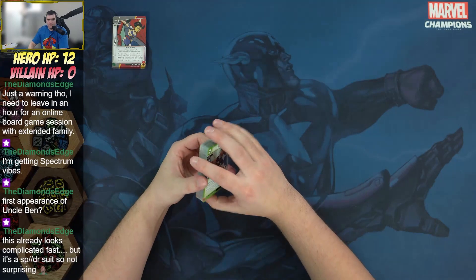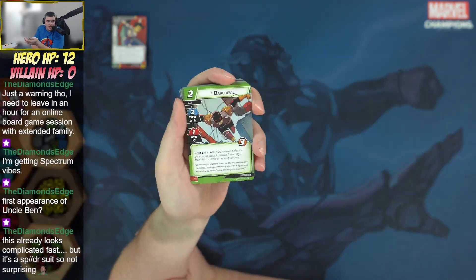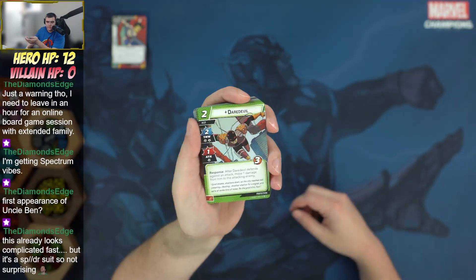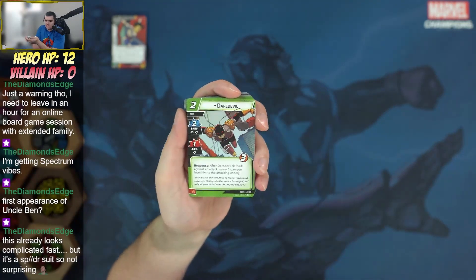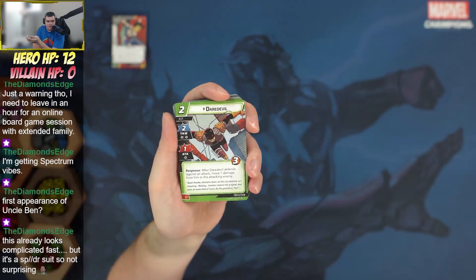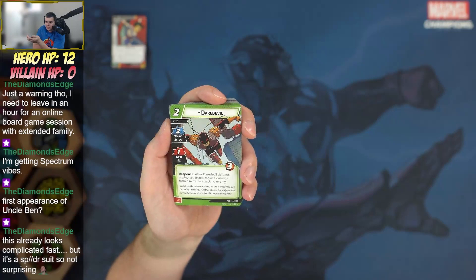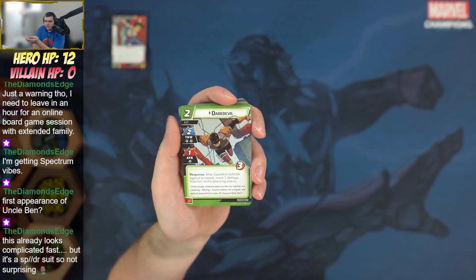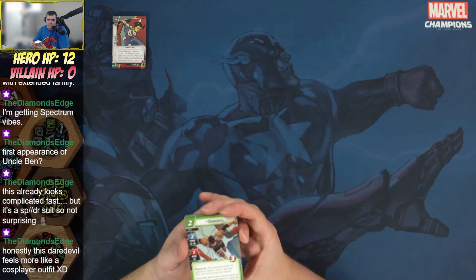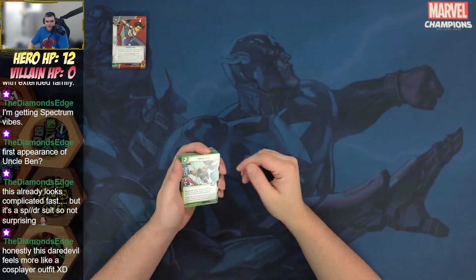Moving on to new protection cards: we've got Daredevil — a unique Daredevil card without an alter ego name, which is interesting for Marvel Champions. He's a two-thwart, two-cost protection ally with a 1/1/3 stat line and two consequentials. After Daredevil defends against an attack, move one damage from him to the attacking enemy. We're starting to see protection allies that can actually deal with minions.